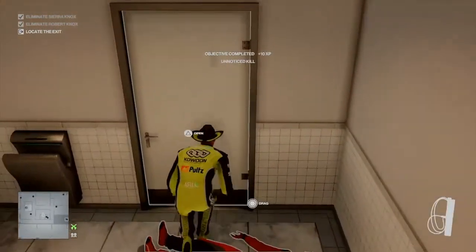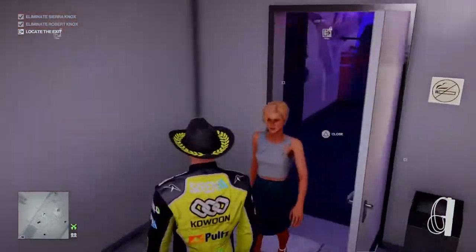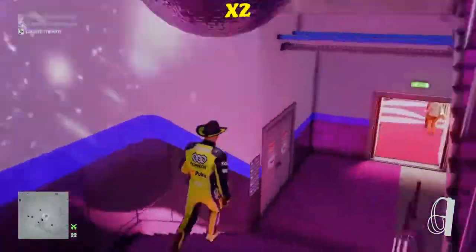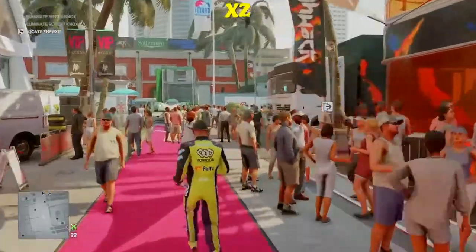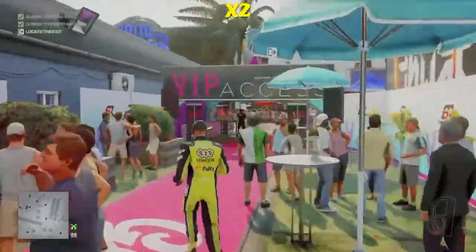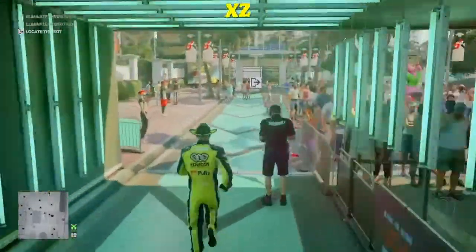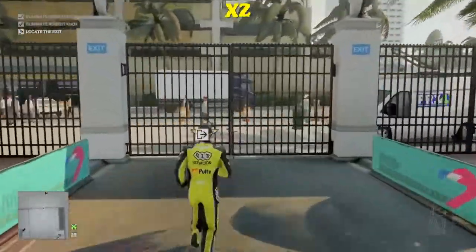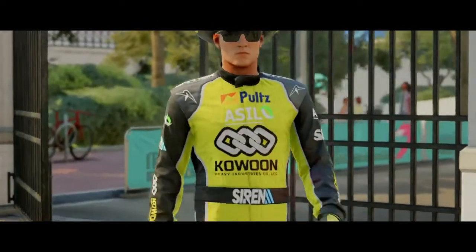Both targets down — "Well done, 47. Head for an exit and we'll speak again soon." That will get you the Piano Man challenge. Just remember to close the cubicle door when you leave. Because this outfit is so good, we can run straight for the main exit and not worry about any enforcers. There we go — that is the Piano Man challenge. I have been Anubis and I will see you all in the next video.